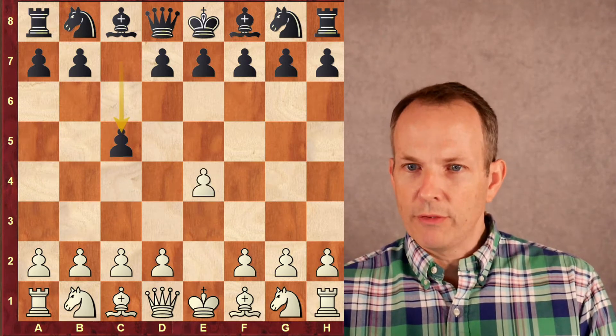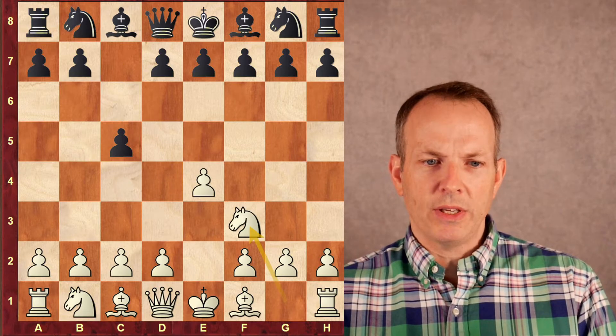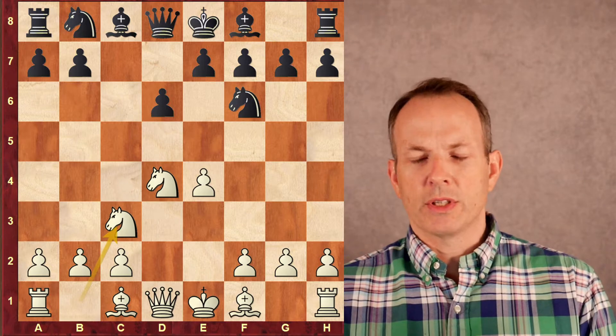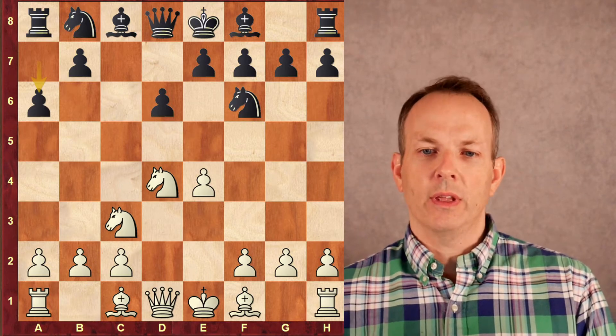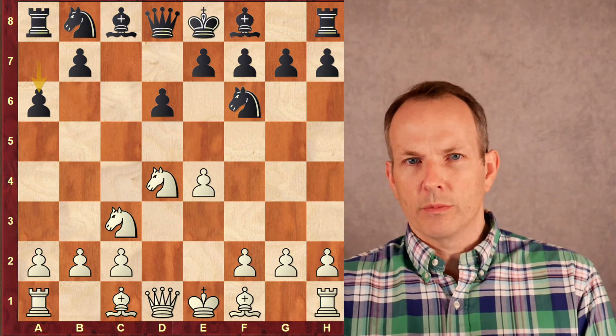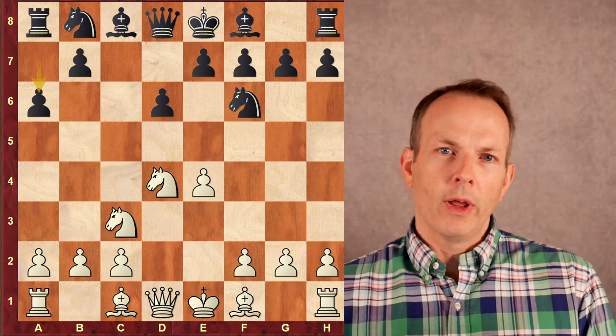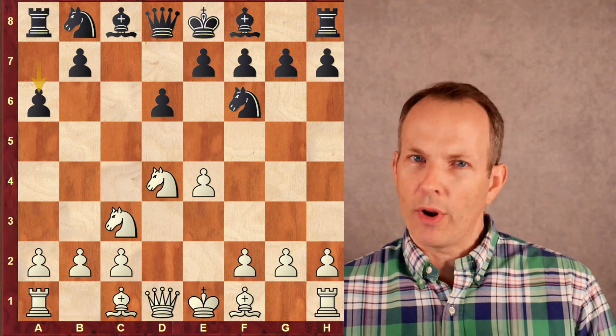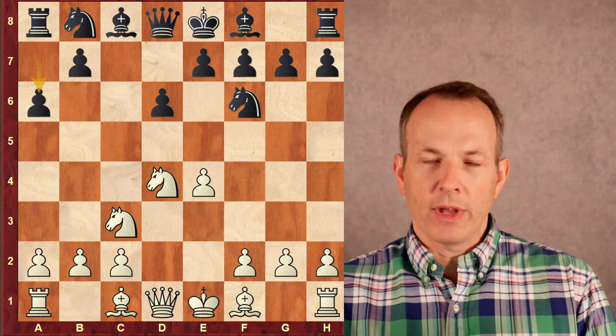E4, C5, Abhimanyu has the black pieces. Knight F3, D6, D4 — we have an open Sicilian. Knight F6, Knight C3, A6 — the Najdorf, the Rolls-Royce of defensive systems that you can play against E4. When a high-level player wants to win as black against E4, not just draw, this is the best opening for that.